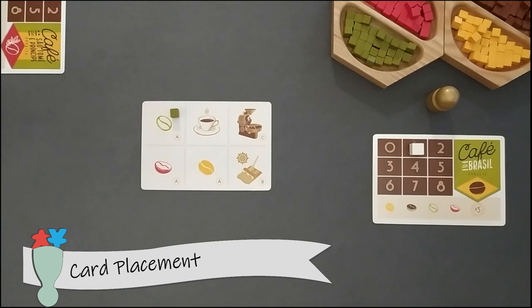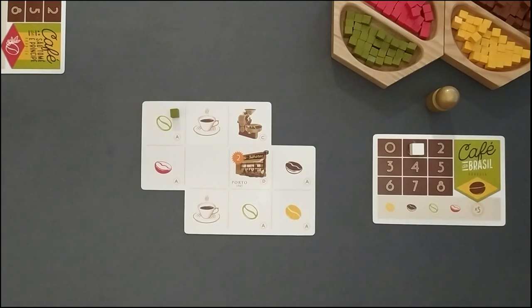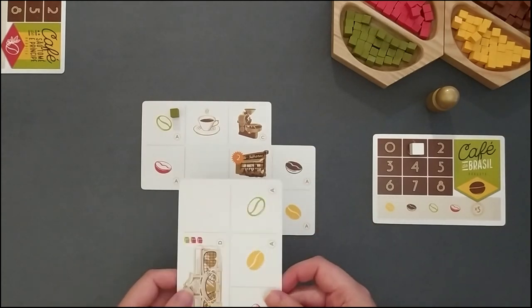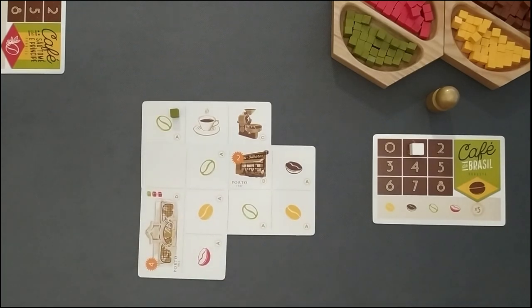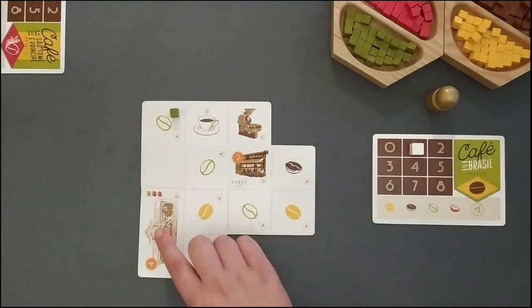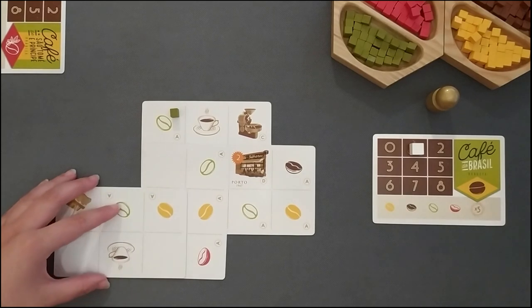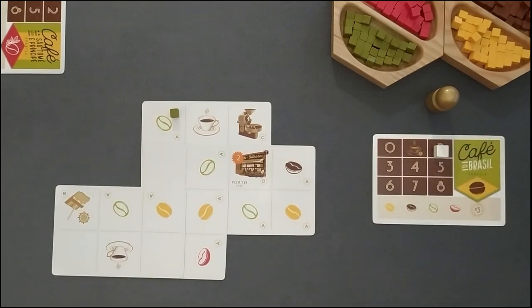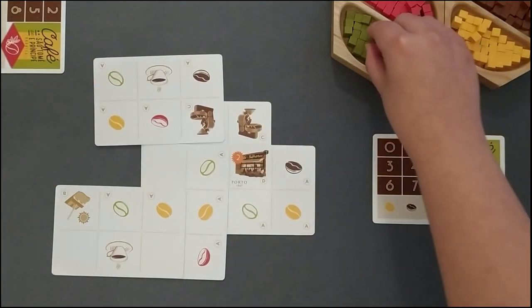There are some details to consider when placing a card into your playing area, also ensuring you always have space around your cards to place new ones. A card must always be placed above one or more cards, it can never be placed below any other. You can rotate a card in any direction before placing it and you must always cover a minimum of 2 and a maximum of 4 squares from previous cards. You will notice that there are smaller and larger coffee shops. A larger coffee shop occupies 2 squares, so covering a larger coffee shop counts as covering 2 squares as well.